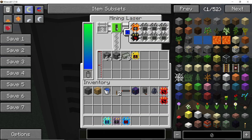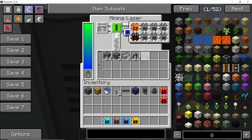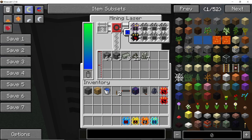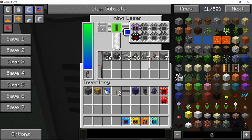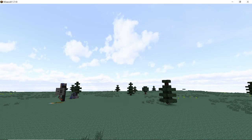The crystallizer upgrade crystallizes whatever can be crystallized — by crystallizing uranium we get uranium crystals. Finally the most useful upgrade is the centrifuge upgrade: by centrifuging uranium directly in the laser we get polonium ingots, uranium dust, gravel, and basically all the items you would normally get from a centrifuge machine.